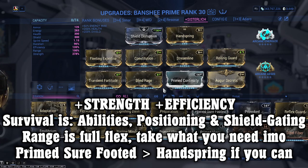Efficiency — you're definitely going to be wanting a fair bit of this due to the casting and drain within your abilities. This is a second priority after strength in my opinion. And if you're not using things like Zenuric Focus School, Arcane Energize, or Large Energy Pads, then please consider bumping this percentage up a little bit because it will be helping you.